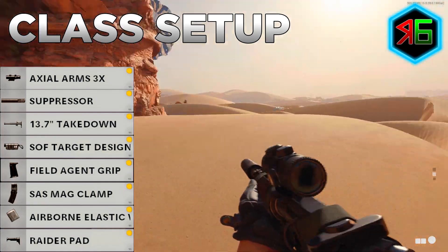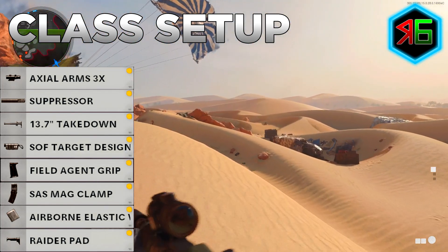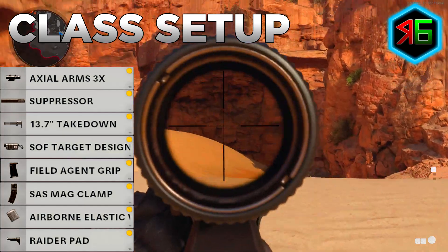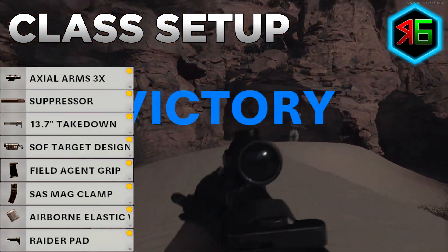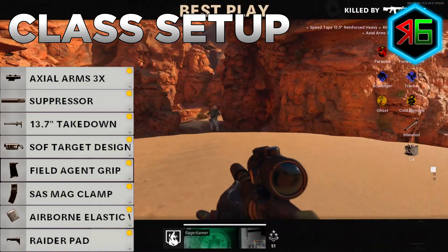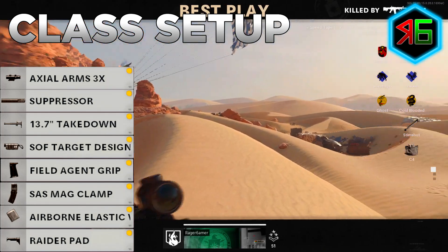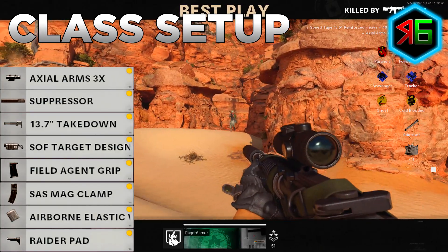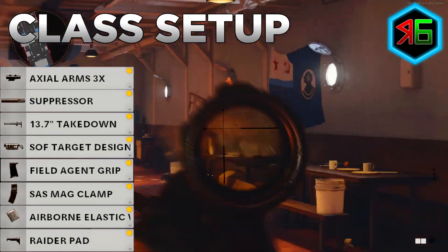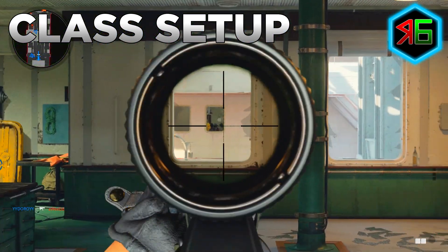For the body I put on the SOF Target Designator which increases reveal distance by 60% when aimed down sight, helping to see enemies more easily. The Field Agent Grip underbarrel reduces vertical and horizontal recoil for better accuracy. For the magazine, the SAS Mag Clamp gives more starting ammo and a quicker reload speed so you have more bullets and are less likely to be caught reloading. The Airborne Elastic Wrap handle gives quicker ADS speed, less flinch, and lets you aim while prone. The Raider Pad stock gives increased sprint-to-fire speed and quicker aim walking speed so you can strafe while ADS.